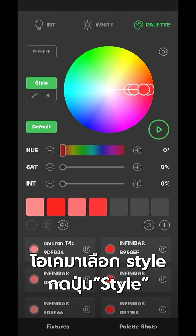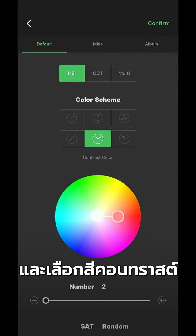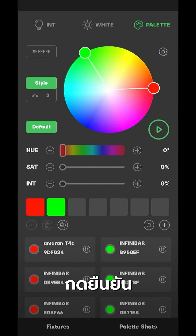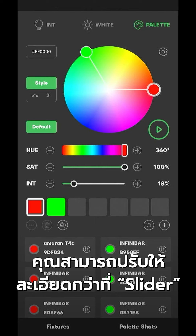Let's go for a style — hit the style button and select the contrast color. What we're going to do is quickly drag the little dots on the edges, then confirm it. You can do some fine adjustments on this, or even finer adjustments on the sliders.